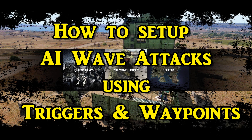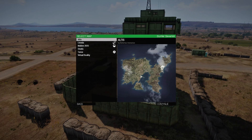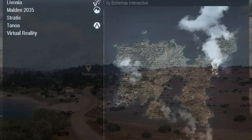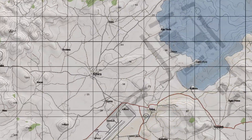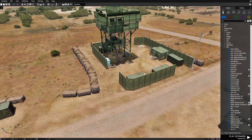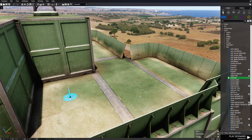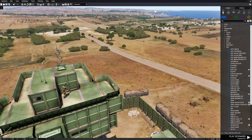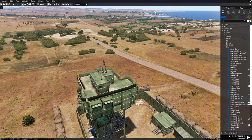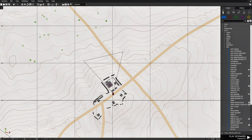How to set up AI wave attacks using triggers and waypoints. Let's go to the editor. I'm going to go to Altus, and then we're going to go to the map and go to this location. Today I'm going to show you guys two ways you could set up AI wave attacks with triggers and waypoints.